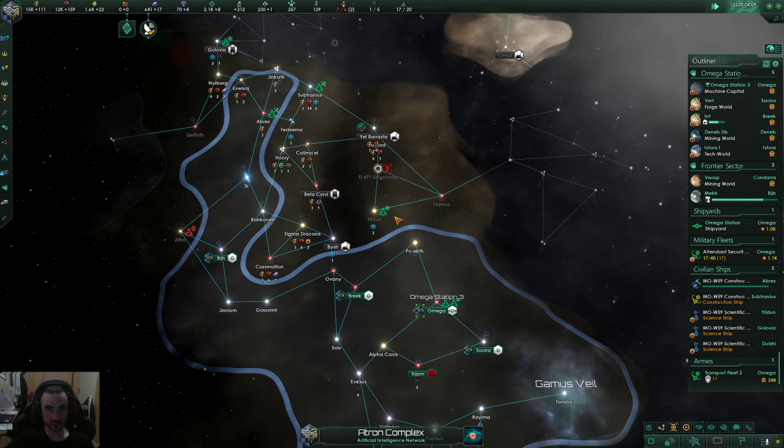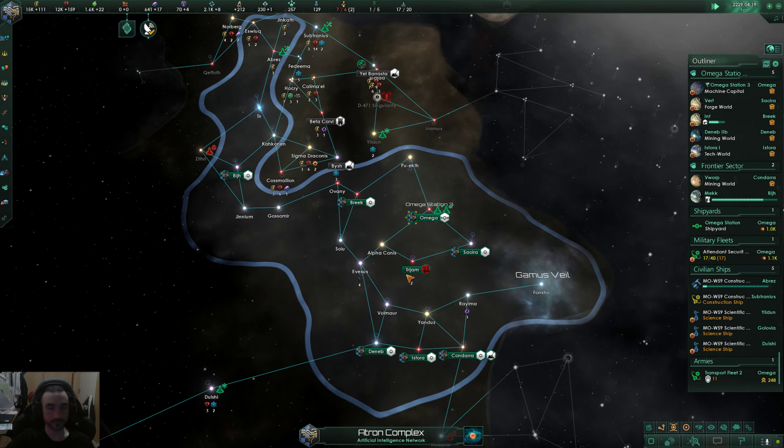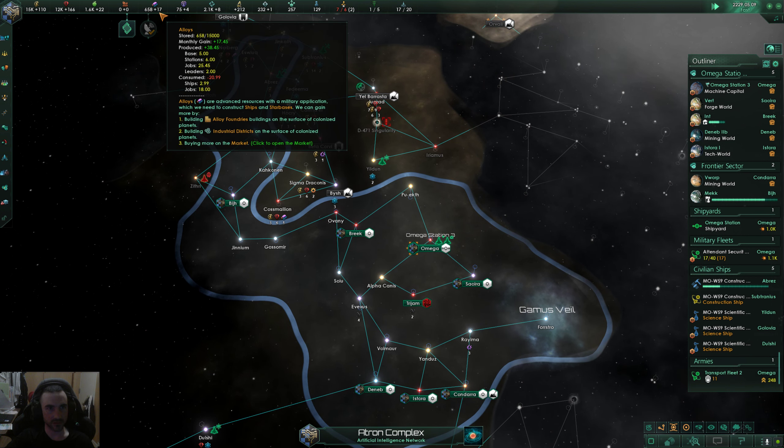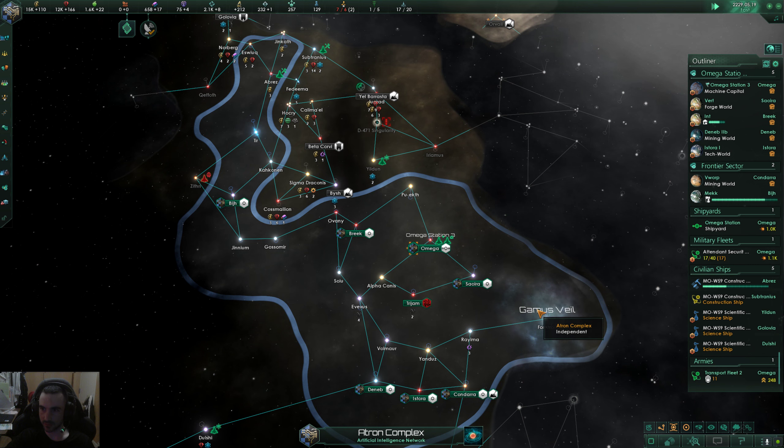Patron deal — we even get influence from that as well, which we need. Our alloys just had a relatively big jump in production which is nice.